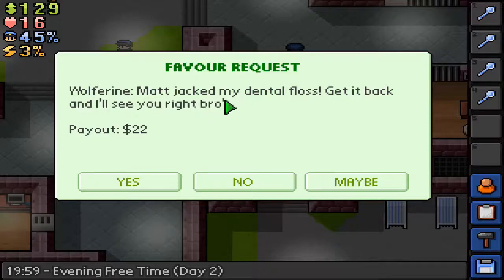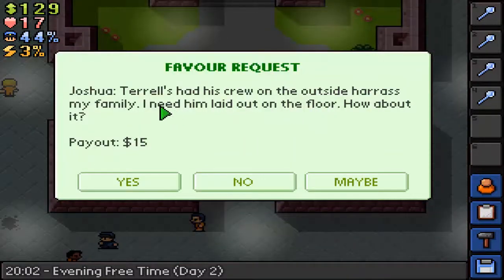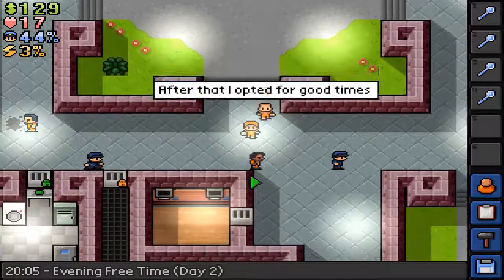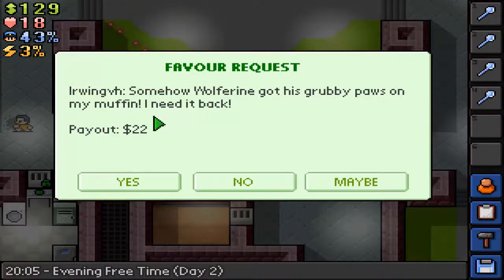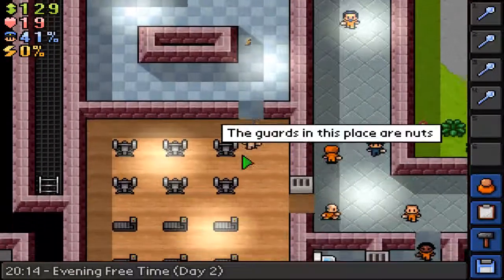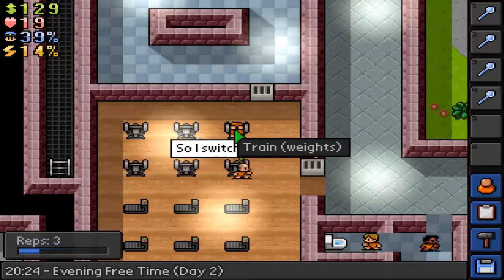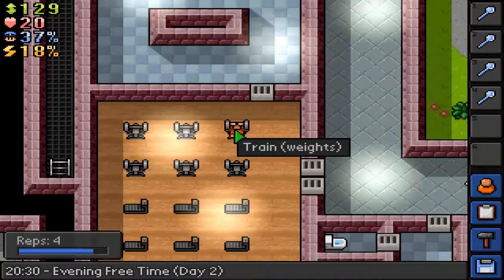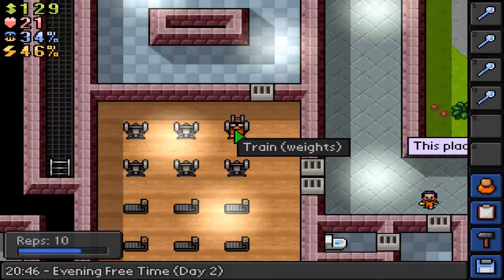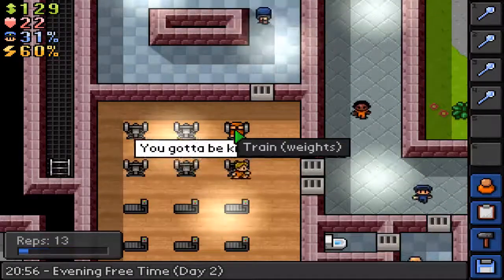Any more quests? Wolverine: Matt jacked my dental floss — I'm not going to take that one. What quest does Joshua have? Somehow Wolverine got his grubby paws on my muffin, I need it back — I wanted to take that one actually, but I was a bit late. We've got a couple of hours to have a workout before night falls, and we'll see if we can get out of here. We've almost broken through the slats. I'm not sure what will happen if the guards see a hole in the roof — I could get into a lot of trouble. Being strong gives you extra health points, which is essential in a fight.